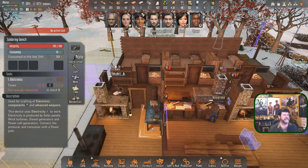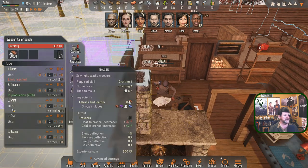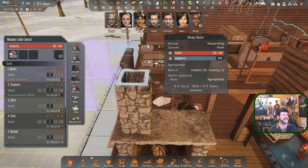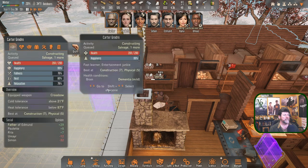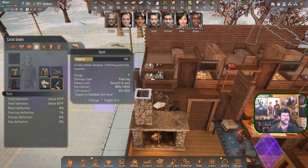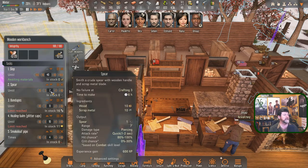I'm making you craft pants. What I decided to do with the tailor bench is to use until-two for everything rather than making seven pairs of something all at once. So two in stock of everything — shirts, coats, boots, trousers — so as someone wears something out they'll pick up a replacement and we'll make another. We don't have to bog the whole system down. Spears are going to have to be done that way too. Let's make that happen — spears set to until two.